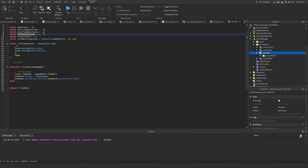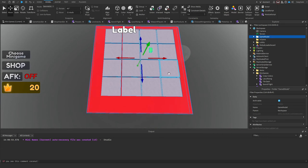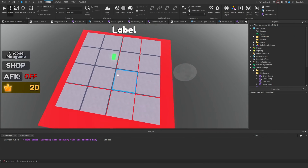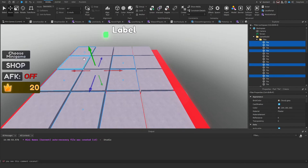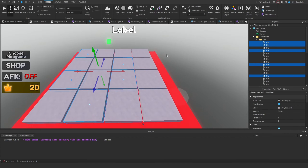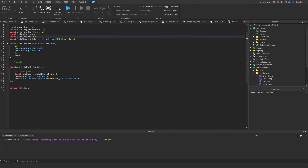Tiles blink count is how many times tiles blink to warn players. Tiles to fall is how many tiles drop at once — we have 16 tiles and six would drop each round. Tile warning color is the color shown when warning players, set to red, and then we have our tween info controlling how tiles fall.